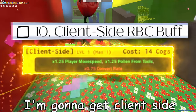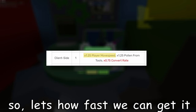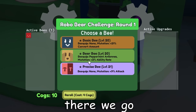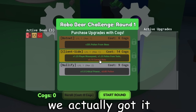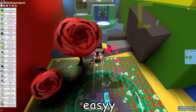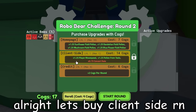Next up on our list, I'm gonna get Client Side — it's an upgrade in RBC, and it gives times 1.25 player move speed. Let's see how fast we can get this. Alright, well I ran out of Robo Passes, so... there we go. Easy peasy, lemon squeezy. Oh my god, we actually got it, right after we bought all those passes. Let's lock that and just make sure we actually get it — I don't wanna lose that. That's 17 cogs, that's enough. Let's buy Client Side right now.